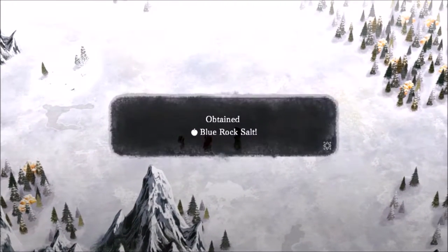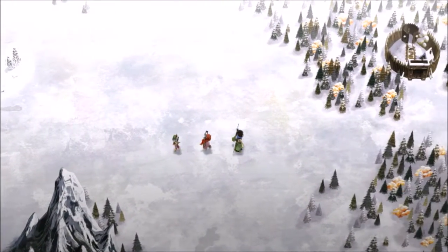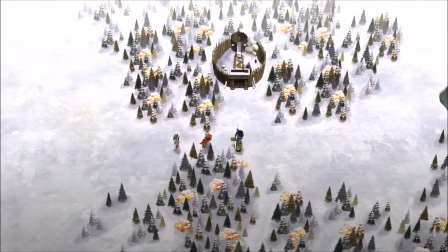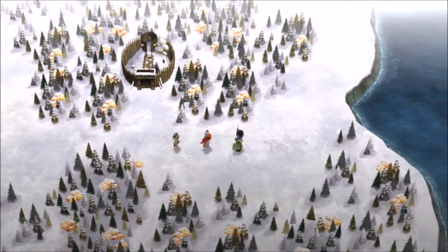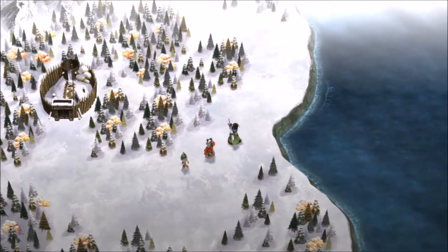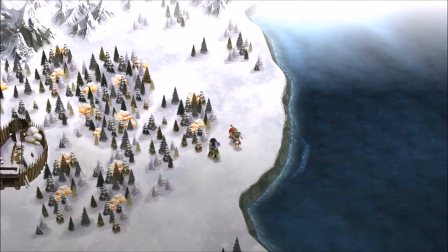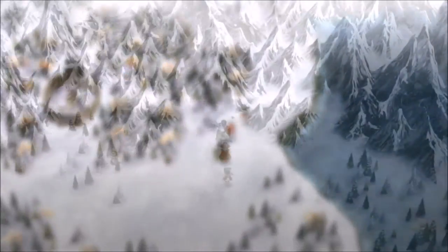Also, right around here we get some blue rock salt. And now there's one other item on the world map — I didn't realize you could find items on the world map. I was just kind of wandering around and bumped into it. But there's one over here as well, right there — you can see it. Awesome: January cabbage. And now I'm gonna meet you back at the cave.